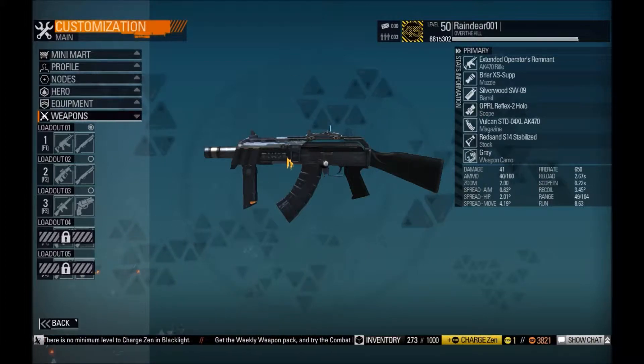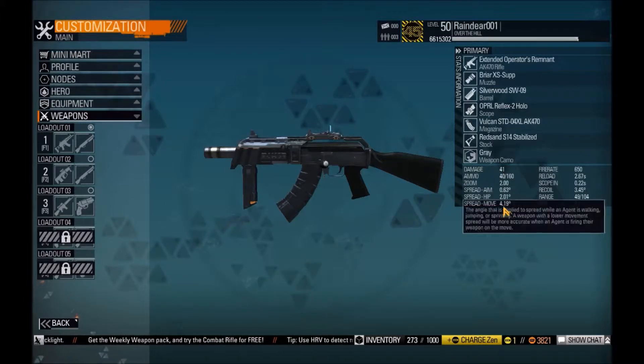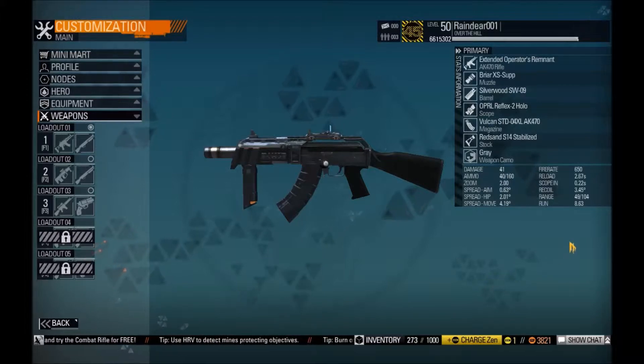So we're gonna talk about the specs right here. As you can see, the damage is on the low side. The spread move is on the high side, which is bad. The hip and the aim are quite low and good.